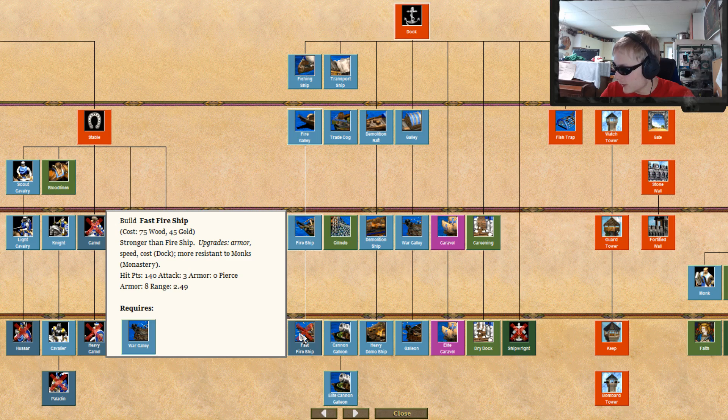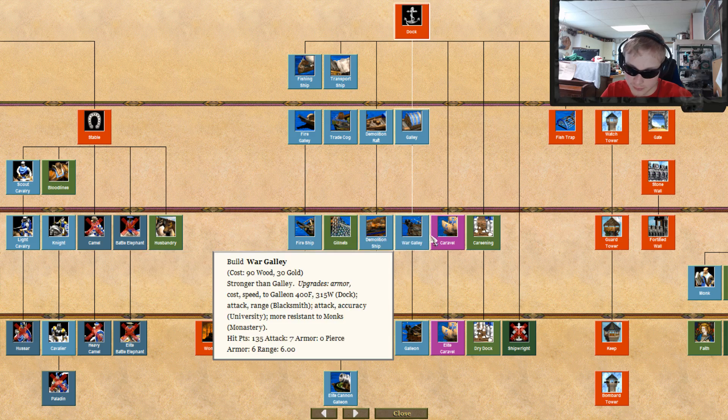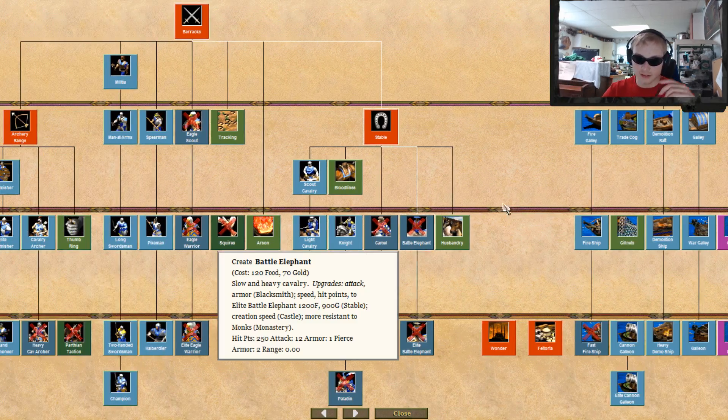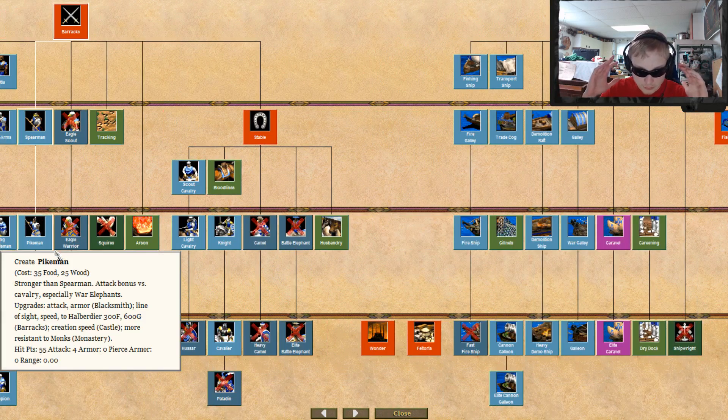They get everything except a fast fire ship — that irks me very much, that's the only thing I would really care to have. Their caravels aren't all that great, they're sort of trash. Their stable is pretty bad, I'll be completely honest.